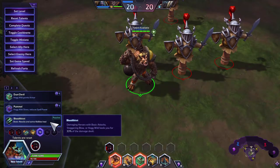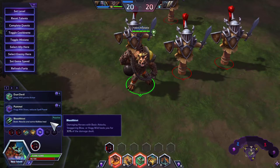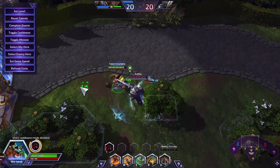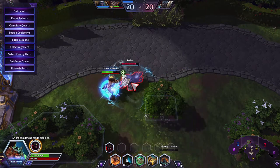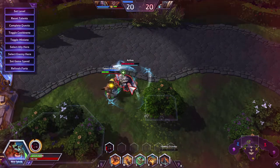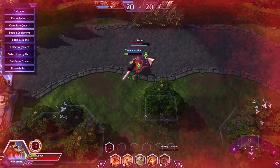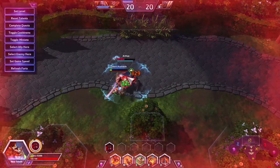The last Level 13 talent is Bloodthirst: damaging heroes with basic attacks, Staggering Blow, or Hog Wild heals you for 33% of the damage dealt. Every hit gives some health. Combined with On the Prowl, Hogger's Joggers, and Seeing Red, you're almost out-healing Arthas's attacks — even his Cold Snap — doing quite decently.